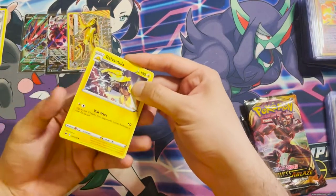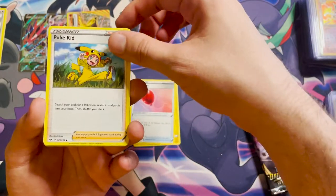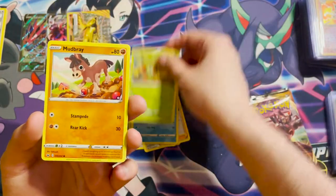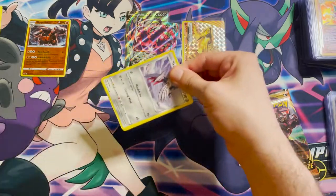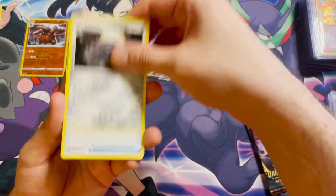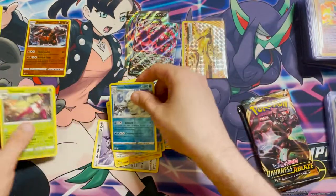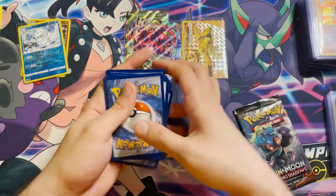I'm still waiting for my Ultra Premium Collection — the Zacian and Zamazenta one, the big black and gold box — to arrive. It was supposed to arrive March 5th but appears to have been delayed by about four weeks. Opening the next pack: Galvantula, Air Balloon, Poké Kid — still haven't got... actually no, I have that now from Shining Fates. It's Ball Guy I'm missing. Rookidee, Crabby, Grookey, Mudbray, a reverse holo Riperia — that's a nice rare — and a Lapras non-holo.